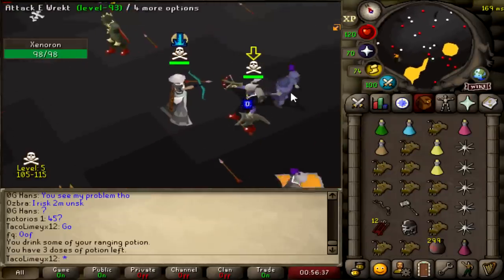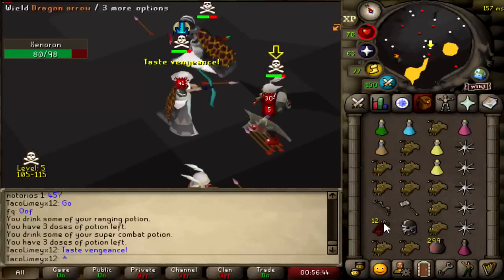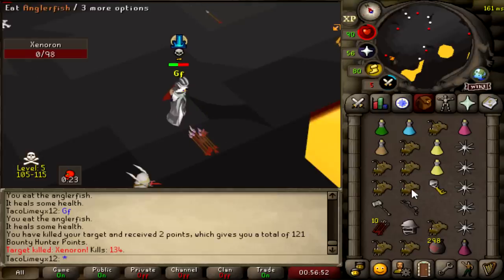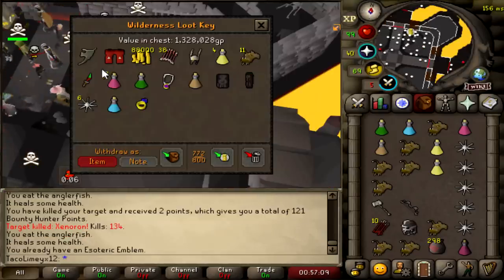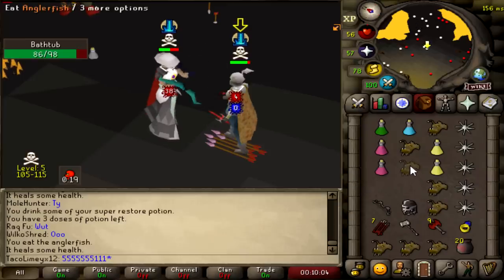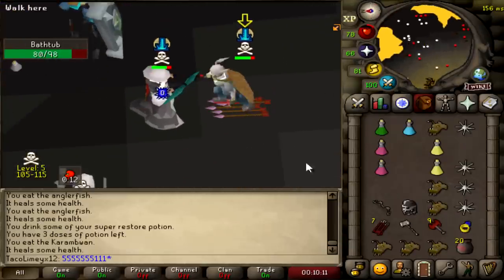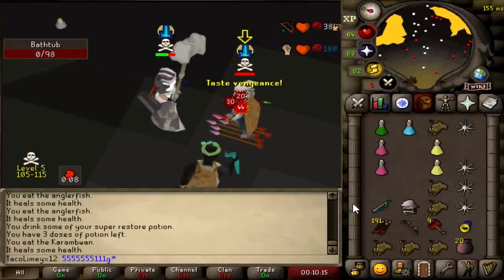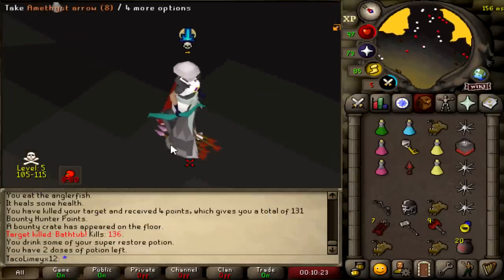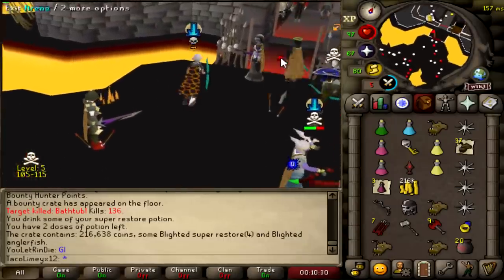He's gone, let's go. I have no idea what this is to be honest — seems like a perfect candidate to try this madness on. Perfect, good fight. 1.3 mil loot — dude, he had a DDS. Good fight, oh my God. That is a huge stack. Tier 4 bounty crate, 216k. 36k anglerfish. 420k loot.